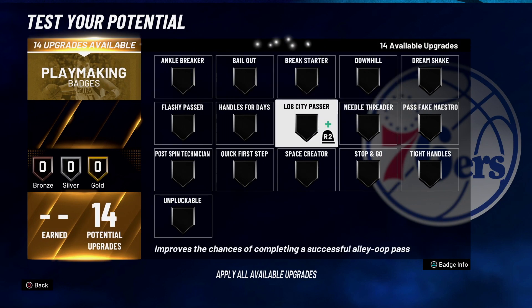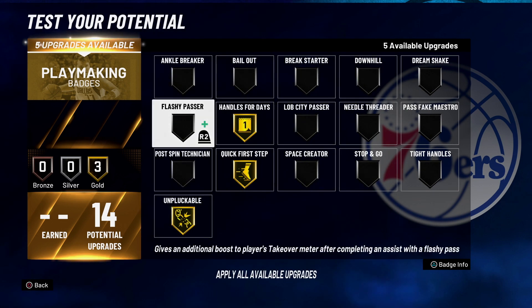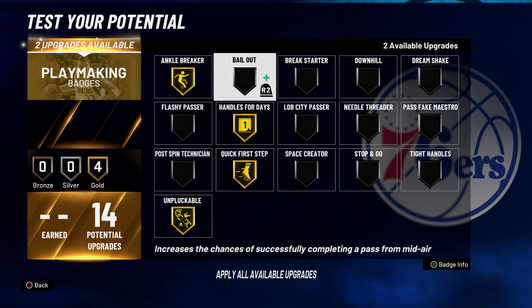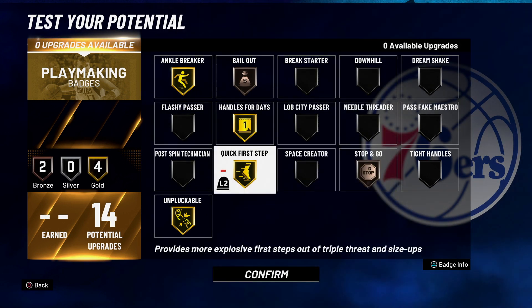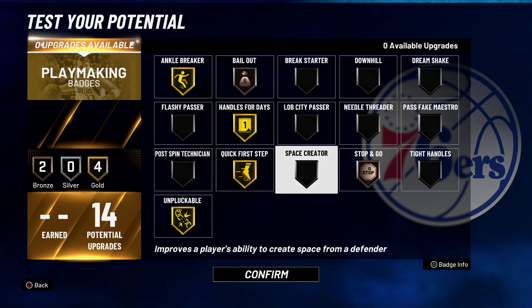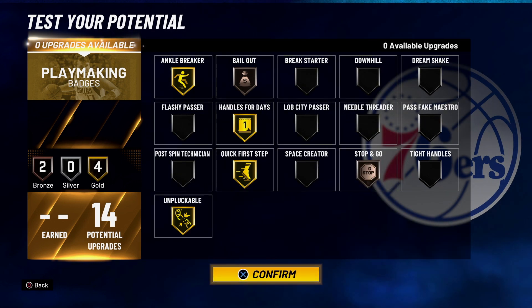For playmaking, this is really easy — not a lot of choices. Quick first step, handles for days, unpluckable, ankle breaker, and bail out. Then probably stop and go, because you are mainly going to be shooting the ball so those quick stops are going to be necessary. Or lob city if you play with a big.